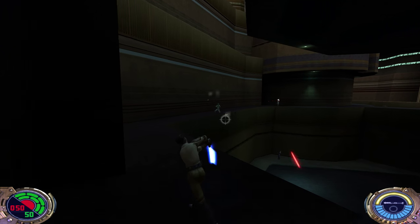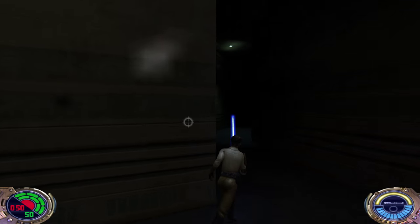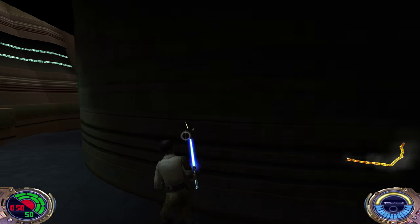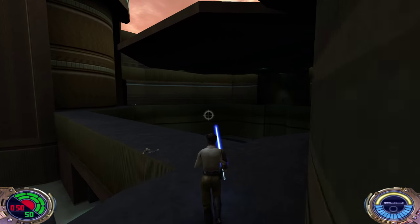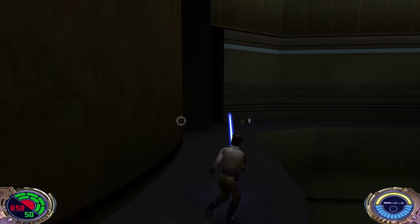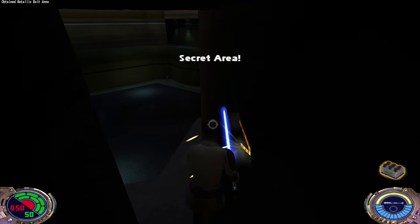I'm gonna go this way now. This goes all the way across this place and I can apparently see through the walls — guys, I'm not a hacker please. I just like to tilt my camera at particular angles that are most advantageous to me. It's not the same as downloading a program. There's clearly a secret area here.